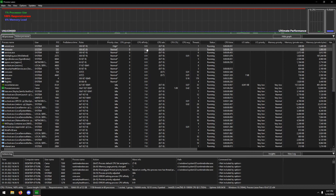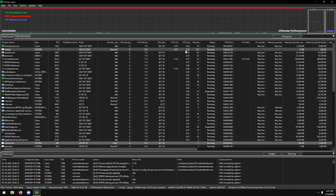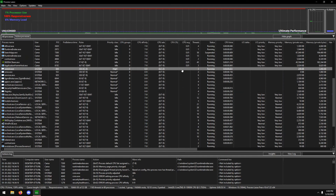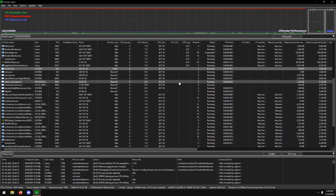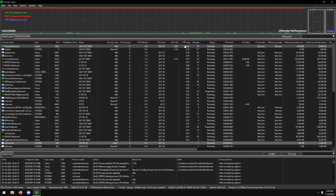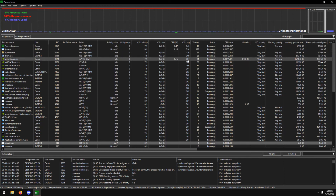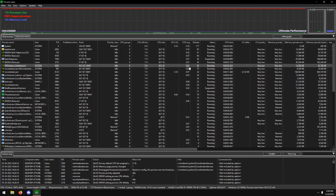This is basically how I got my benchmarking to be extremely consistent. Process Lasso has essentially brute-forced the entire operating system to run on cores the game is not using, so there are no interruptions from background tasks. CPU sets handle any remaining edge cases. Looking at the CPU average, almost everything is completely quiet — all background processes use nearly zero CPU because they're running at idle or disabled. Only Process Lasso itself and the system process are using meaningful CPU.